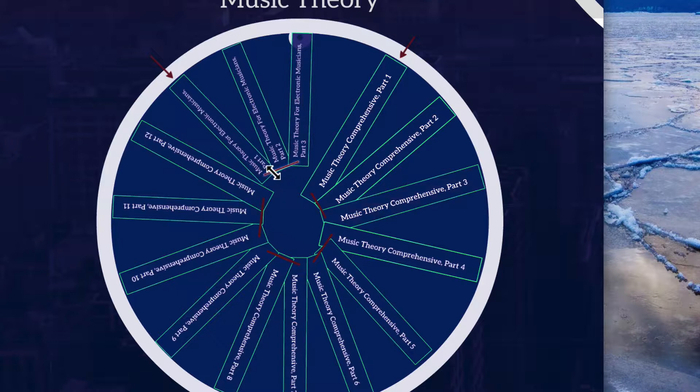You'll also see these lines here. These lines indicate when I have a bundle class available. So for example, Music Theory Comprehensive Parts 1, 2, and 3 are connected by a line, meaning there's a version of that class called Music Theory Comprehensive Parts 1, 2, and 3 bundled together, and that is available.